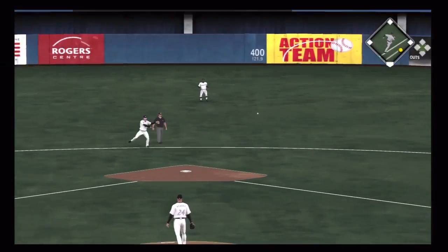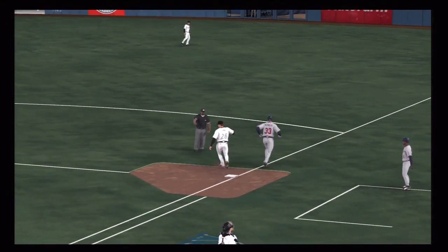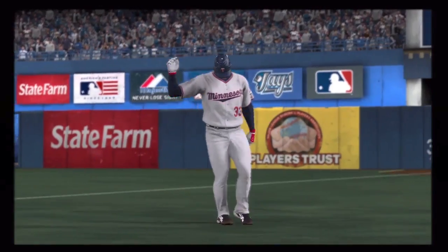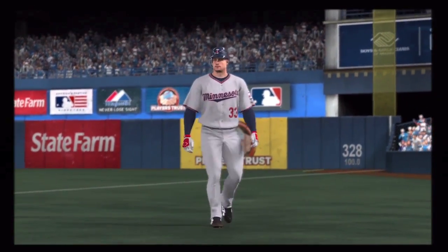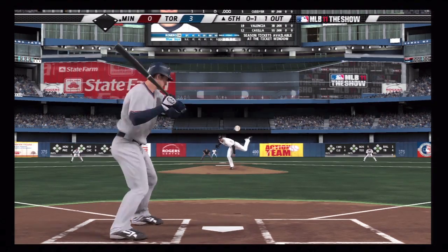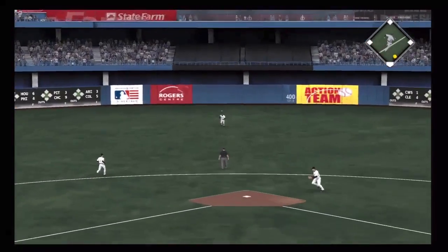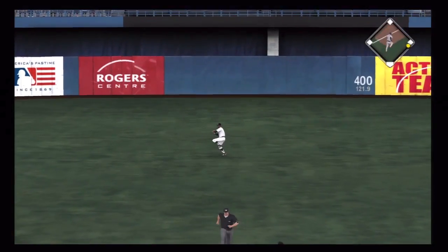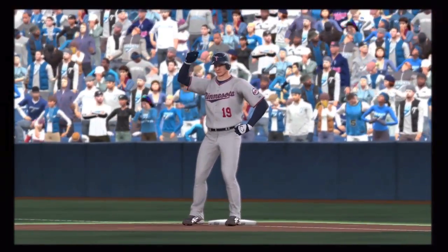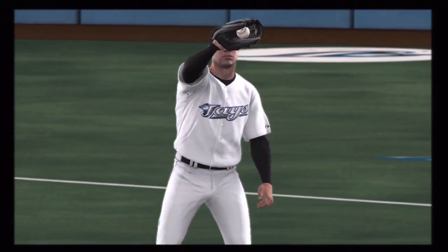It's kind of playing out the same way. There's another great play, this time with the second baseman robbing Morneau of an infield single. They still have not gotten on the board in the sixth inning with a hit. Valencia tries to change that — that one does just fall in, and Valencia's got the very first hit of the day in the sixth inning.